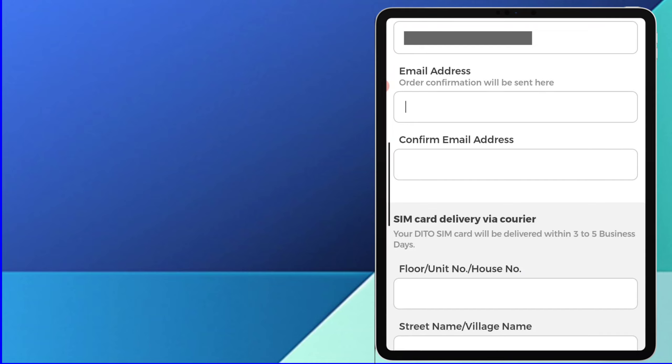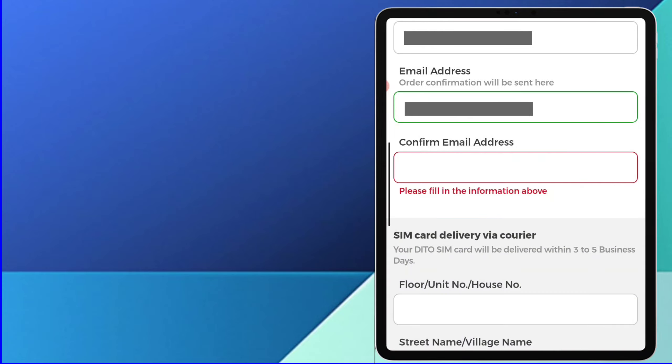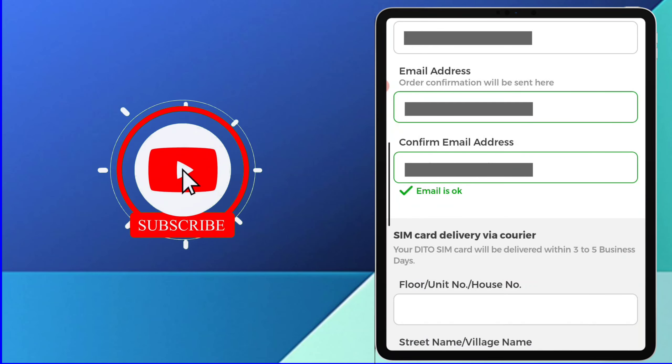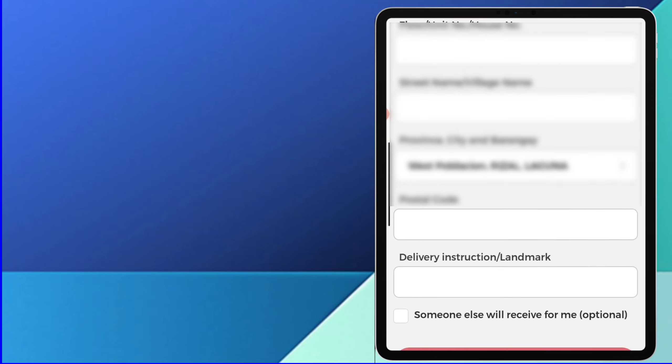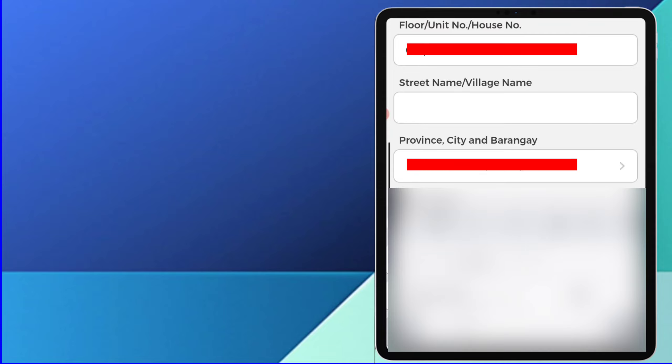Ilagay ang email address mo. I-confirm mo ang email address mo. Ilagay ang floor unit number o ang house number ng tinutuluyan o tinitirhan mo.